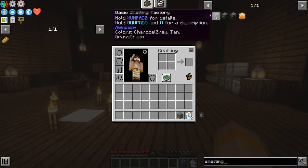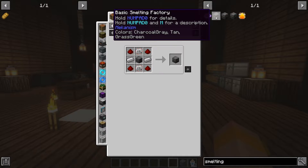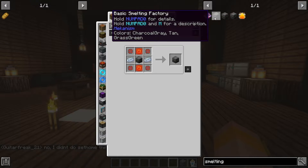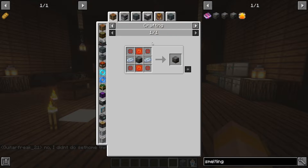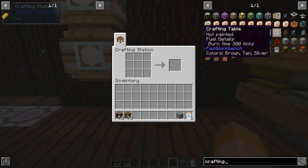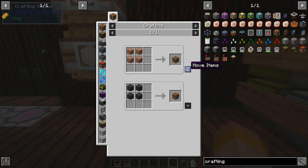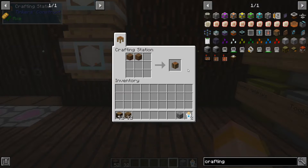If I want to see how to make a smelting factory I can left-click it and it will give me the ingredients, or I can right-click it to see what I can use the smelting factory in. You can also use the letter R on your keyboard to see the recipe, or U for uses that the smelting factory can be used in.